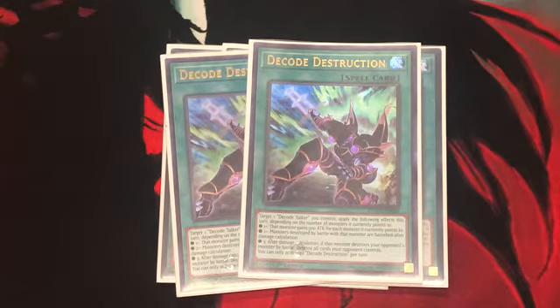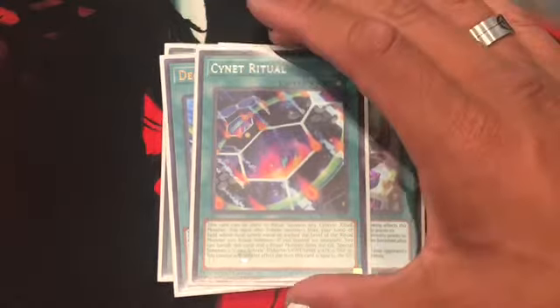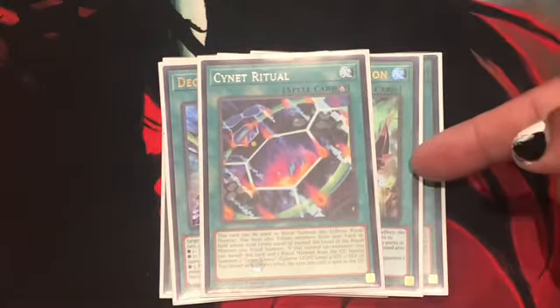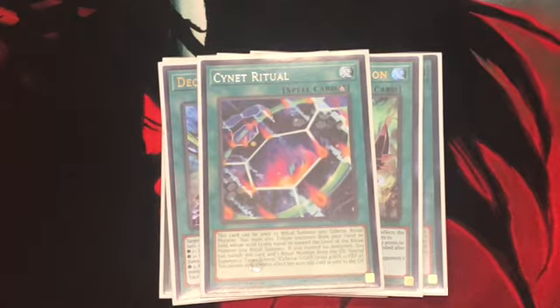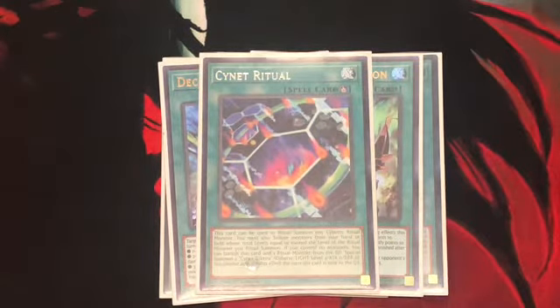I feel like 2 is a good enough ratio since in this version we run 2 Decode Talkers. Next up, Cynet Ritual for Cyberse Magician. Pretty standard when it comes to Ritual Summoning — either equal or exceed the Ritual Monster's level when tributing monsters from your hand or field. But if you control no monsters, you can banish this card from your grave along with a Ritual Monster from your grave, and it summons 2 Cynet Tokens — both Cyberse, Light Attribute. Unfortunately they're level 4, so they can't really work with Link Kariboh, but two free tokens is pretty decent for a desperate Link play.